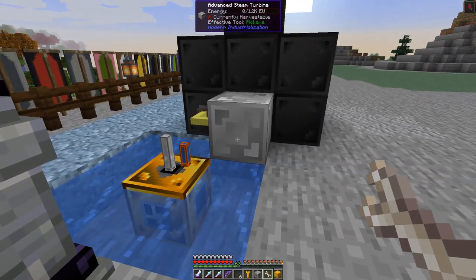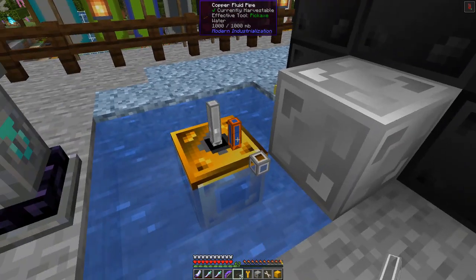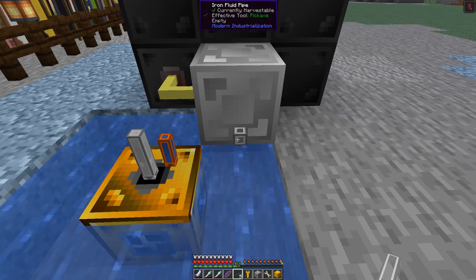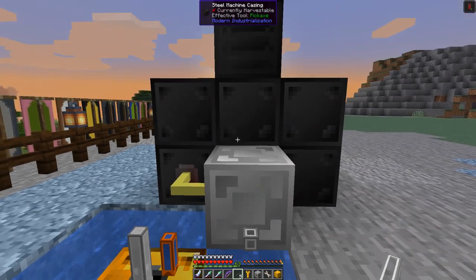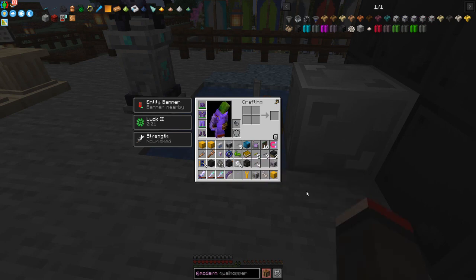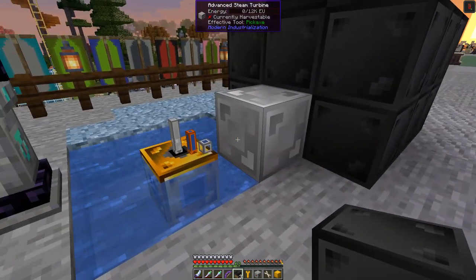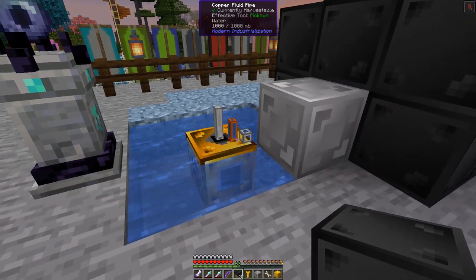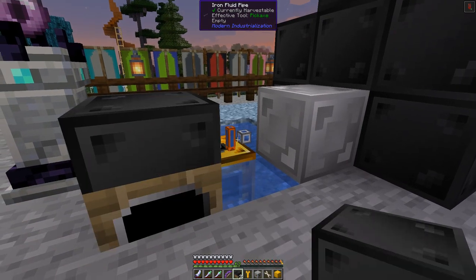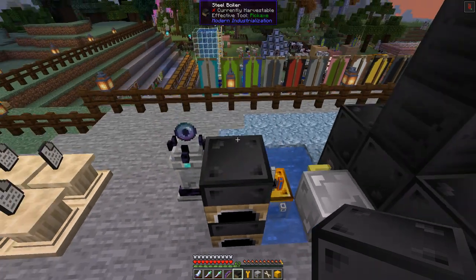This is going to be the steam input. We need the boilers coming in here - so I've got multiple boilers, we've built these already. I took two from here and two from the other place. What we can do is put these so they produce steam and the steam can attach here via this side of the pipe. We can put one on top and press shift to add another on top of that, and press shift again - so we've got these three connecting in here.